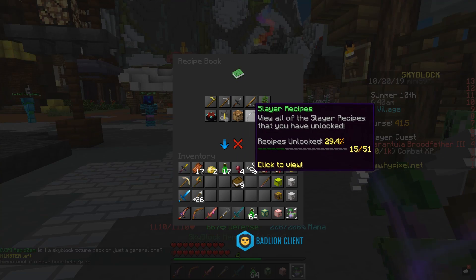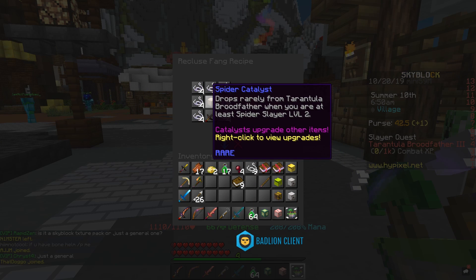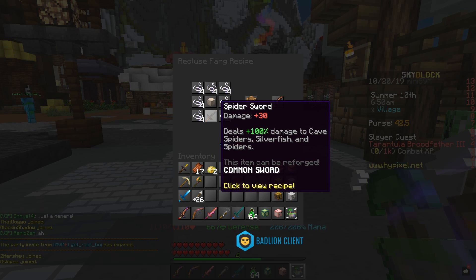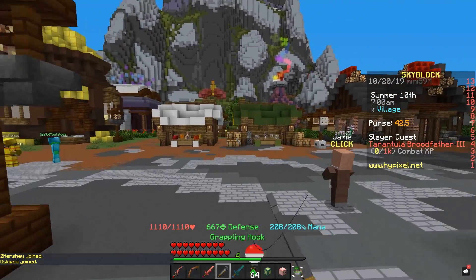It's not too hard to craft — it's honestly on the easier side. If we look at this thing, you need a spider catalyst. This is the big problem that a lot of people are coming across, and why people are paying millions on the auction house to pick these things up. You also need a spider sword, which you can buy from the weaponsmith right back there.